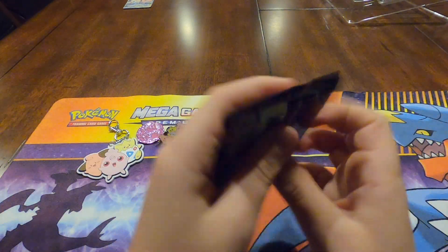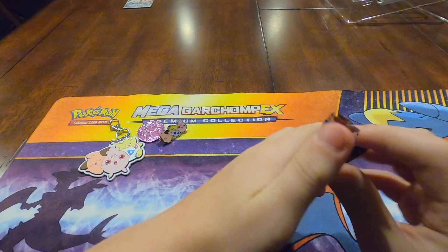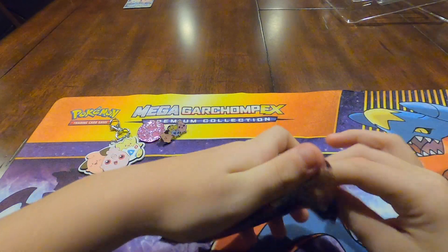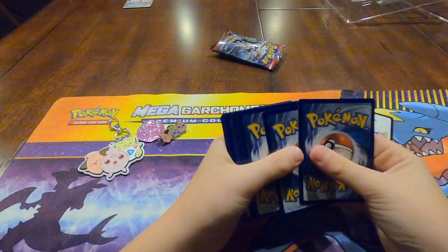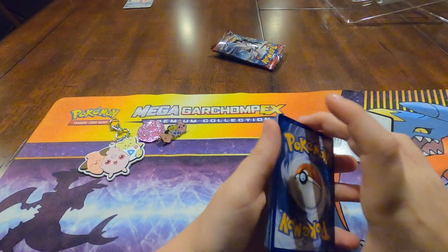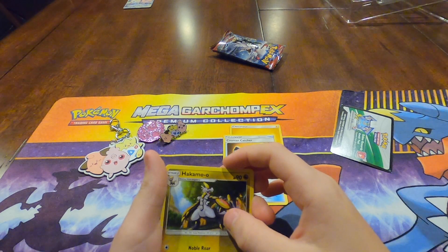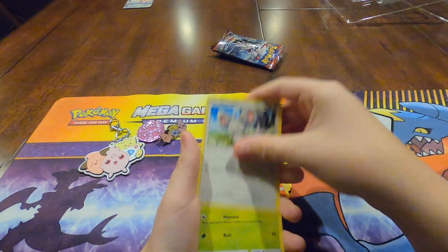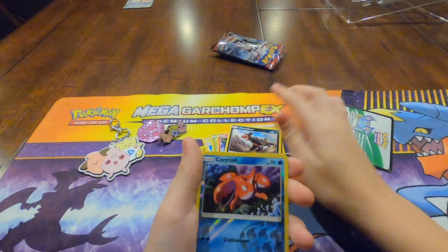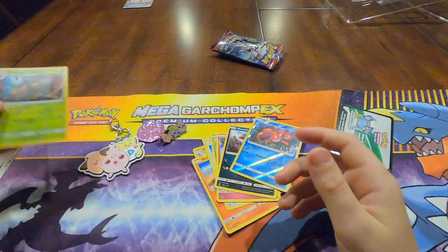So the first pack we're going to open is Crimson Invasion. One, two, three, four — put them into the front. And we got the Energy, Counter Catcher, Houndoom, Camo, Beedrill, Nidorina, Mimikyu, Exeggcute, Igglypuff, Houndour, River's Hollow, Corsola, and a Gogoat Hollow. That's a nice card.